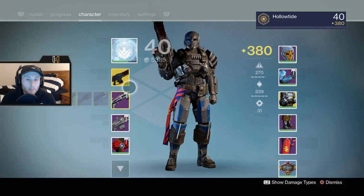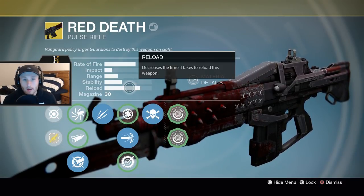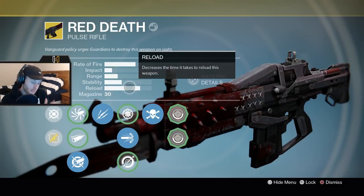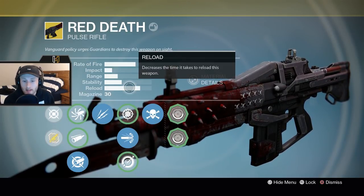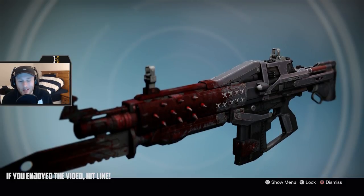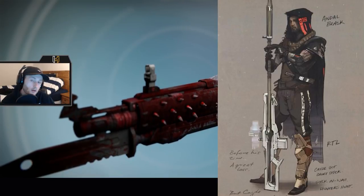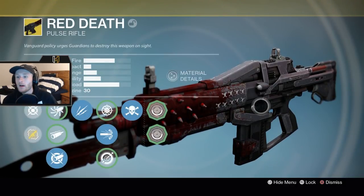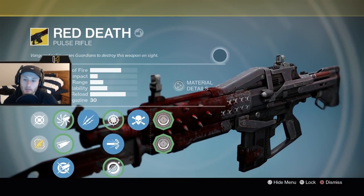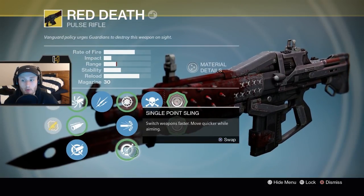It's an old M16-looking thing with a bayonet. The lore behind this gun says it was created by a mad guardian who was eventually killed, and it was taken by bandits. It keeps falling into people's hands — they die, a new person finds it. A lot of people think the skulls on the gun represent how many kills it got, but I think nine skulls means nine owners, and maybe we are the tenth.